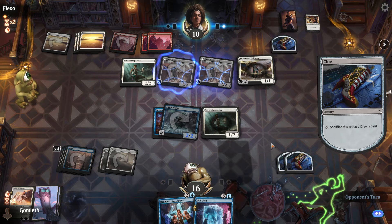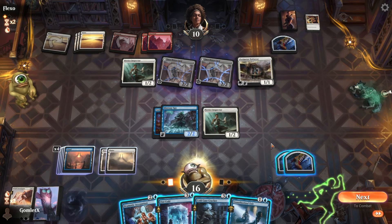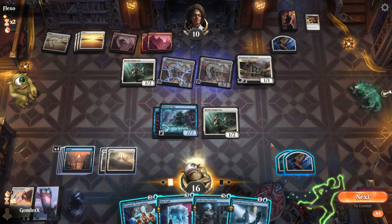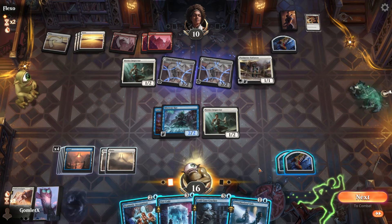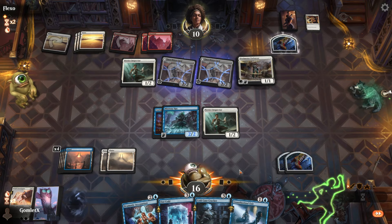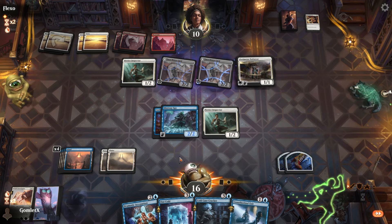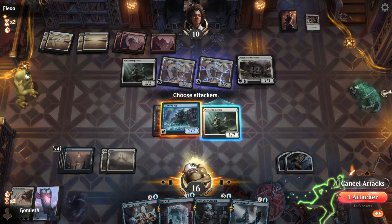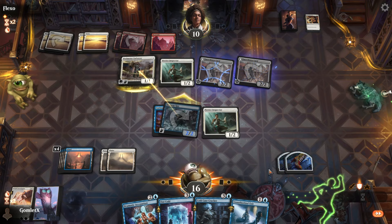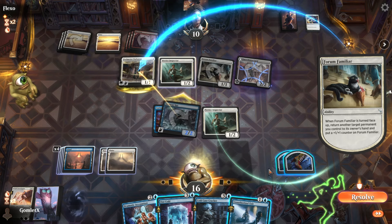Essence of Antiquity gives hexproof so it could protect against Out Cold. I kind of want to Unauthorized Exit to see if I can get them to flip the Essence, and then in response Out Cold before their whole board gets hexproof. That's probably reasonable. It's just a Forum Familiar picking up a Perimeter Enforcer.